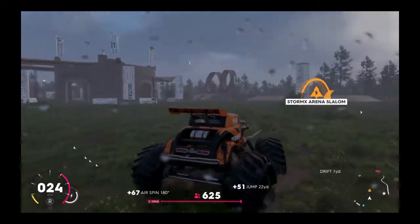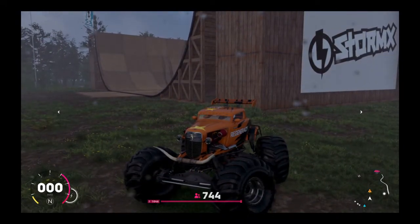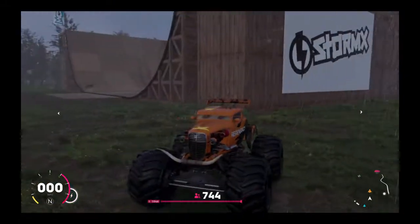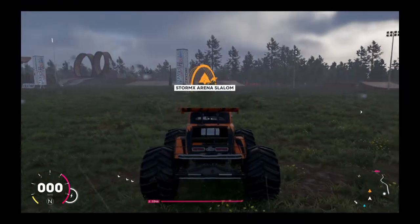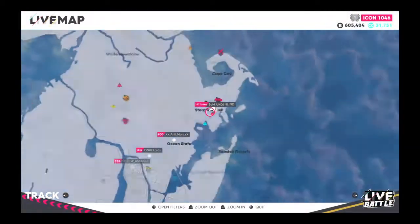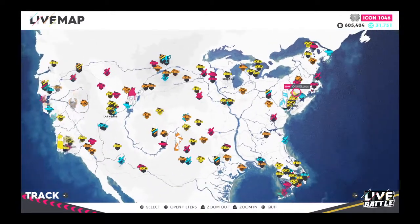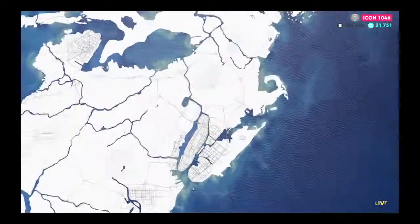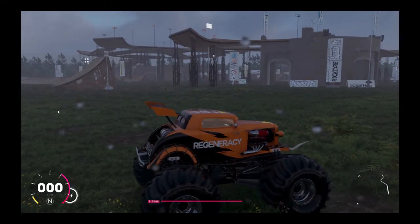So yeah, that is what you basically have to do. To rerun through it: put all your icon points in Popular, you need a monster truck — if you don't have one they're not that expensive, just get the cheapest one — and you need to spawn at the StormX Arena on the map. That is basically how you make loads of followers in the game really fast. Please leave a like if you enjoyed the video, subscribe, and I'll see you in the next video.